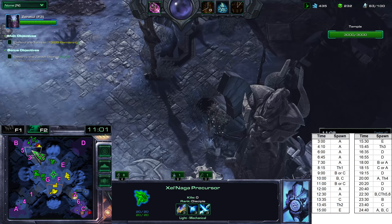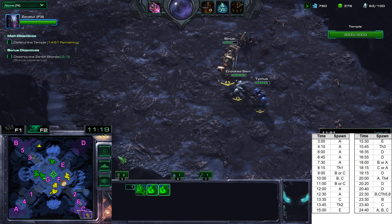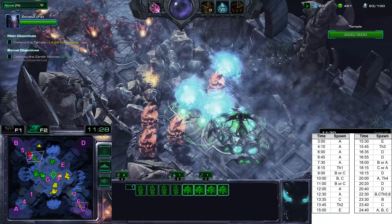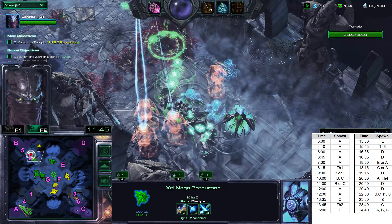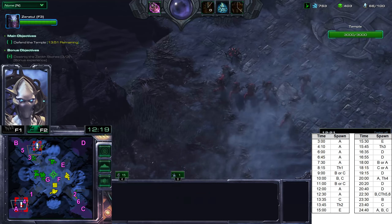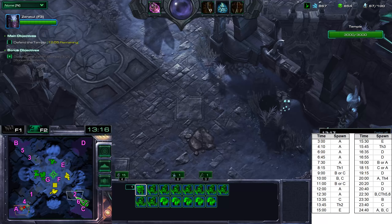At 10 minutes we'll have the hybrid spawn — you can see more air hybrids. The hybrids will spawn at both locations at 10 minutes. At 11 minutes we'll have another attack wave. Remember, the 9-minute wave spawned at location C, so the 11-minute wave will spawn at location B. There they are — let's clean those up. Then the wave converges at location A, same as before.